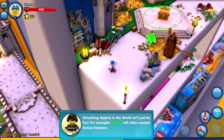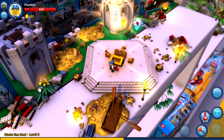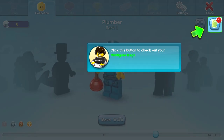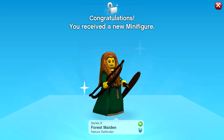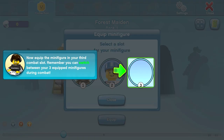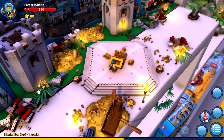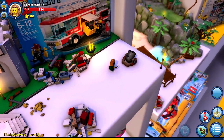'Smashing objects in the world isn't just for fun — for example, chests will often contain bonus treasure.' And it's another one — 'Awesome, you got a minifigure bag!' Let's go and get this one and see what it is. Hey, it's the Forest Maiden! We're going to equip this one right here. Awesome, so now we have our trio. We can press three and now I have her. Maybe we can run into some enemies and tear them up.